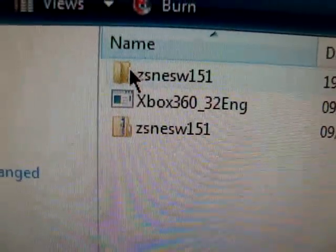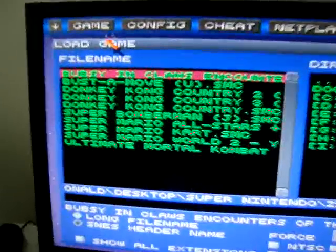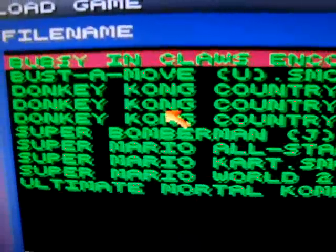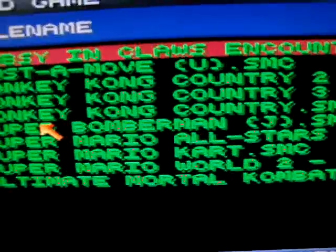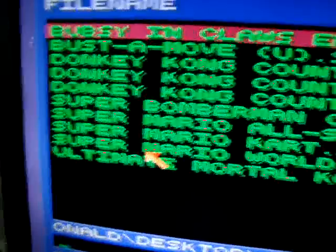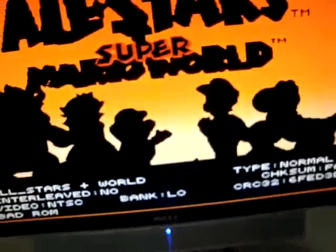And for Super NES, click on that, then go into your folder — not the compressed file, but the folder — click on that, and you'll get this window here. You'll want to go to Load ROM. I don't have many ROMs, just Bubsy, Bust a Move, Donkey Kong 1, 2, and 3 — I love Donkey Kong Country, it's my favorite game — Bomberman, Mario All-Stars, Mario Kart, Mario World 2, and Ultimate Mortal Kombat 3. It's the same thing, you click on your ROM and it loads up, works just the same way.